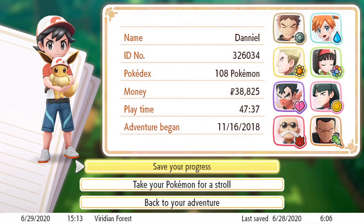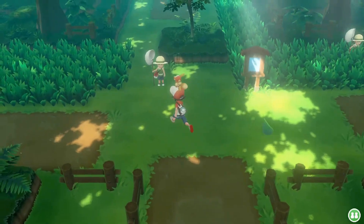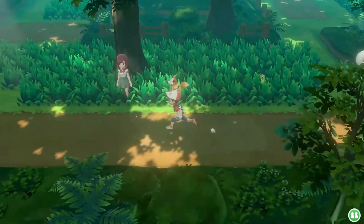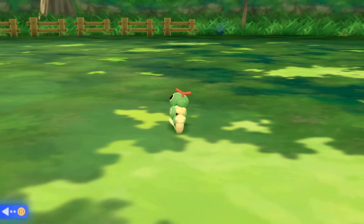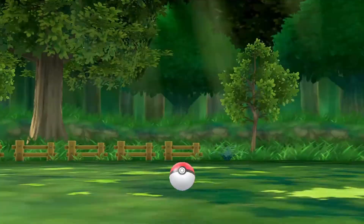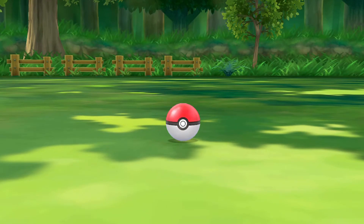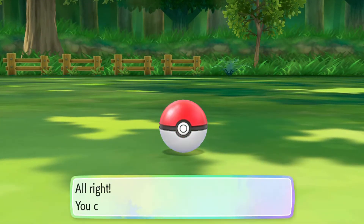Alright, let's save and let's get into this shiny hunt. I've got some lures as usual. I'm in the Viridian Forest — best place to catch a Caterpie, that's where Ash caught it. Let's start catching Caterpies, let's get our chain up and let's go from there. Everything's low level, so things are catching pretty easily with Poké Balls, which saves us a lot of money. And Caterpies are pretty common Pokémon, really easy to find.